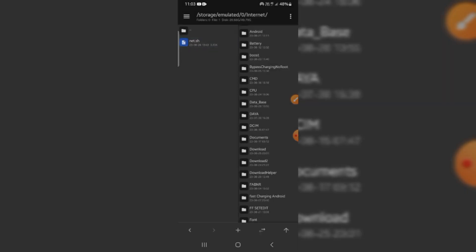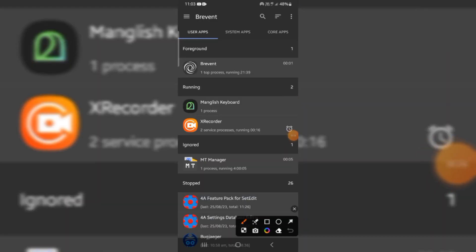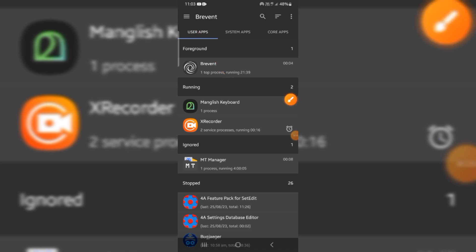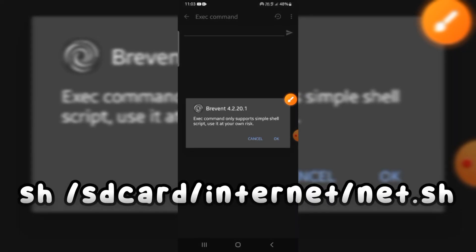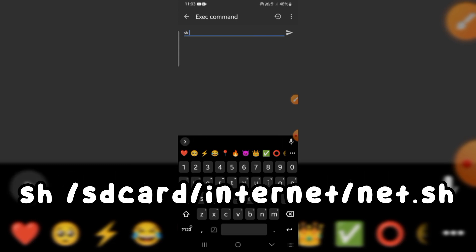Open the Prevent app and connect wireless debugging. Just type sh and the first card for internet: net.sh